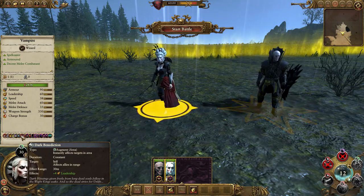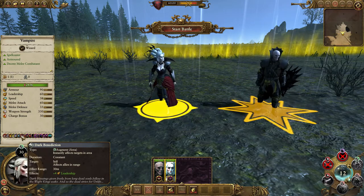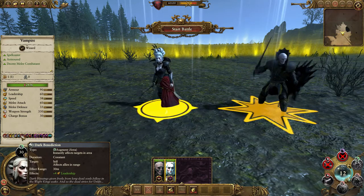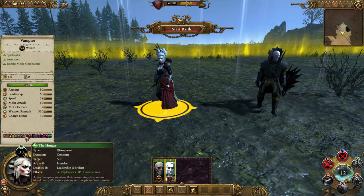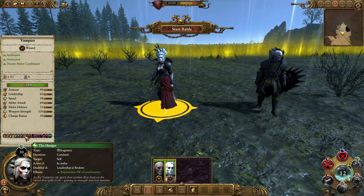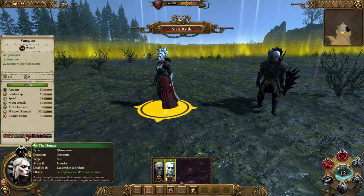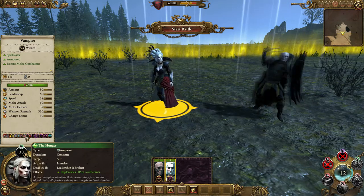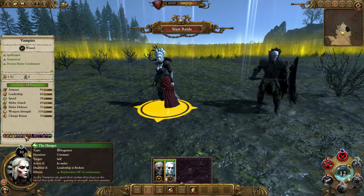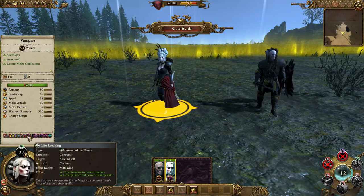Their first augment is a passive that lasts continuously: everything within 30 metres of the character gets plus 4 leadership, which is fantastic to stop that crumbling — very nice indeed. They also have an augment on themselves, another passive, which replenishes the hit points of combatants. You want this character with your army — another good passive spell.